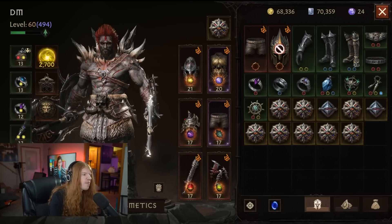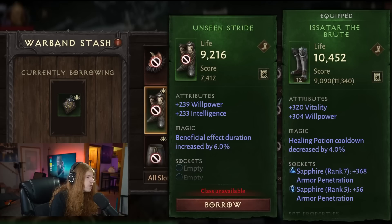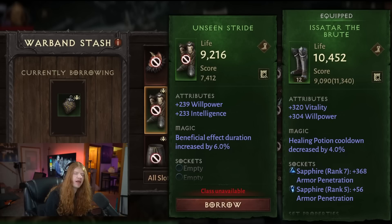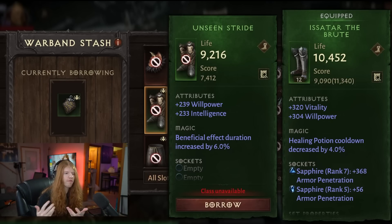As soon as you have 100% uptime, suddenly your build is way better. You can also get this stat as a secondary — on pants, boots, etc. Being able to get it on the secondary is another way to stack this completely for free. This is one of the better stats in the game to farm if you are free-to-play, and it will open the viability of your account way up.